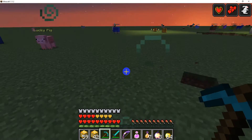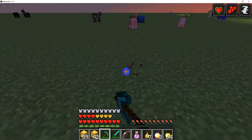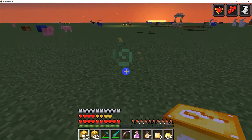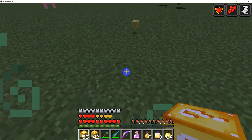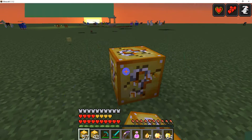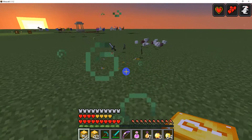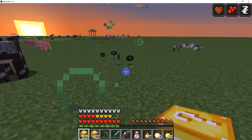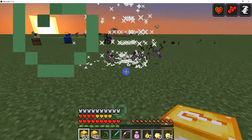That's a creeper! Where's the creeper? I heard it! Ah! Lucky blocks—a sponge! A SPONGE! I'm not getting anything good at all. Seriously, what is this? Oh my gosh.